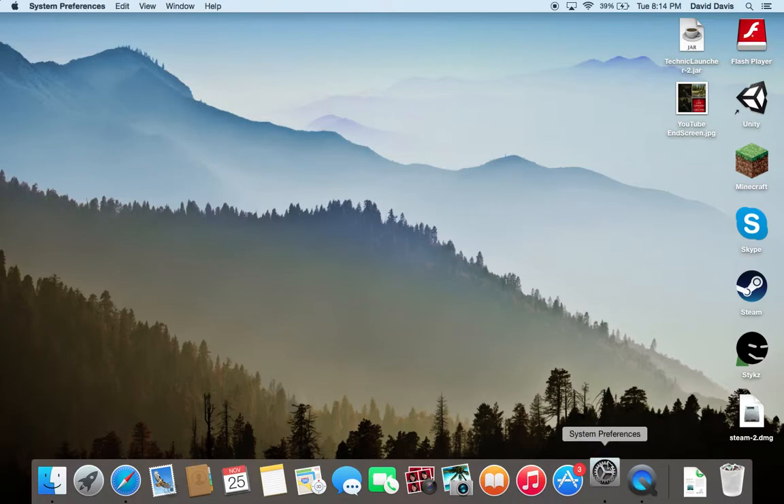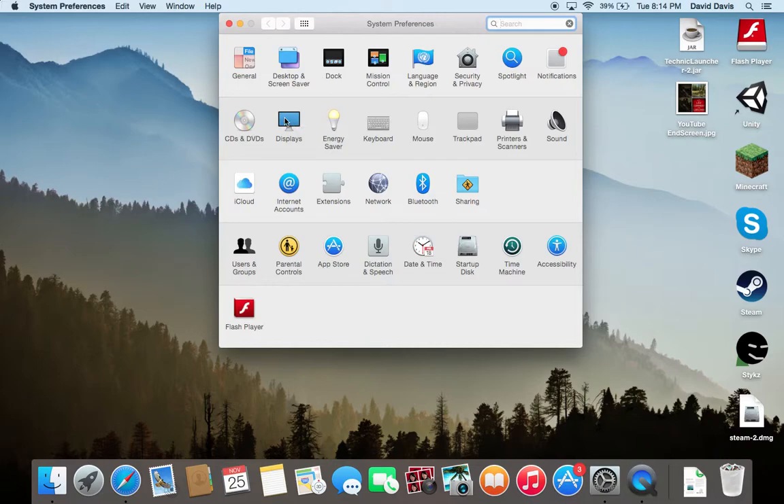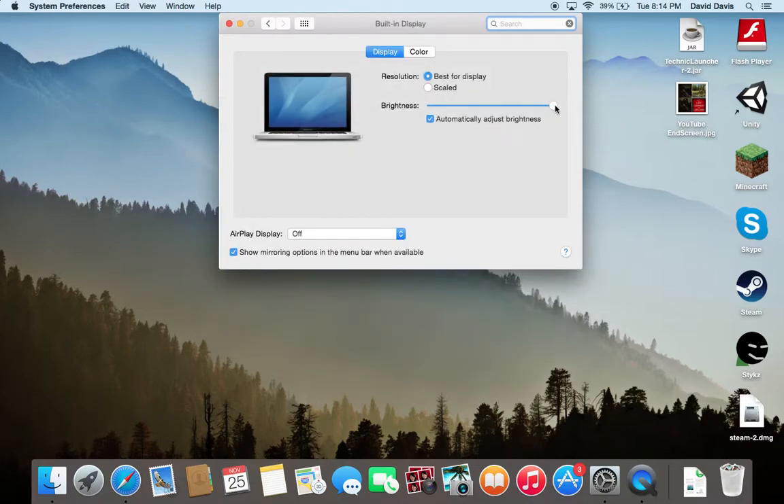We're going to turn our game up on a Mac. You're going to go to Displays. Make sure your brightness is all the way up. If I bring it all the way down, it goes to black. If I bring it halfway, it's dark. Make sure it's all the way. You can go scaled and if you click on those, it makes it bigger.